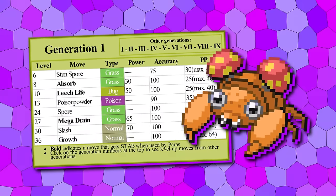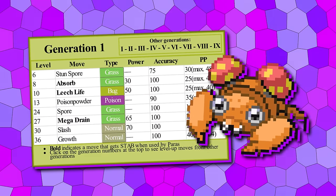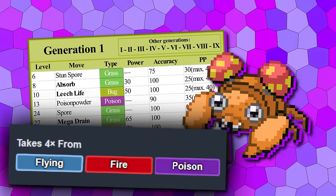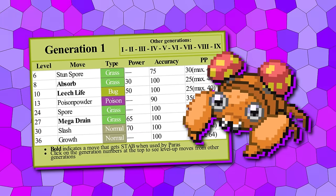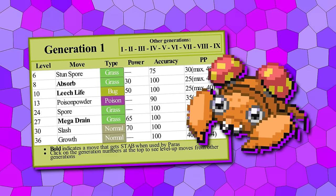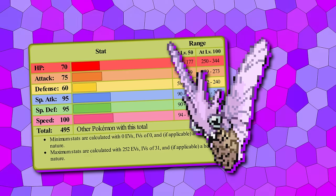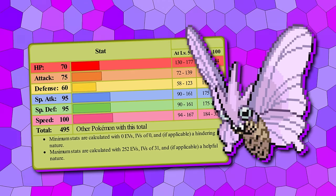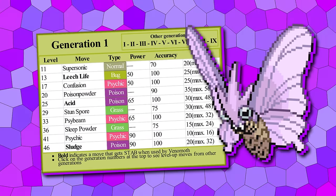Paras' one real claim to fame is Spore, the 100% accuracy sleep move, now learned at 24. In Gen 1, Paras actually has three 4x weaknesses, but with Slash and 65 Mega Drain, the broken mechanics of Gen 1 sleep do give it a respectable use case. Similarly, the Venomoth line has seen stat buffs of plus 10 attack, plus 10 speed, and plus 5 special. Venomoth has also been given Psybeam at 33, Psychic at 41, and Sludge at 46.